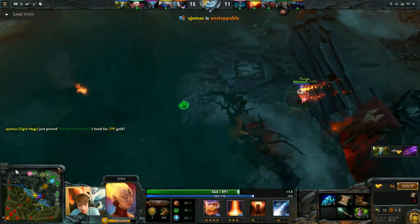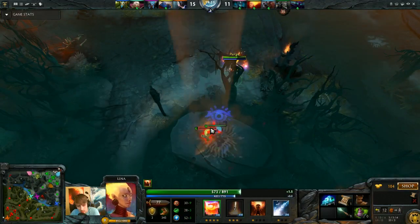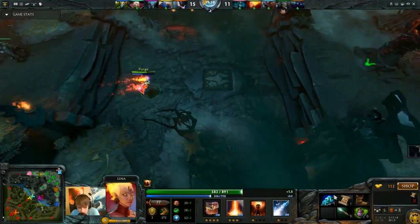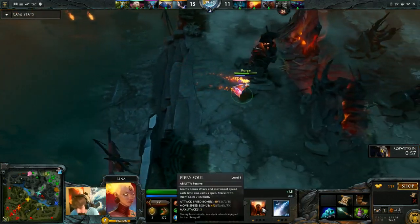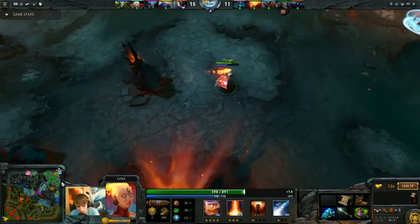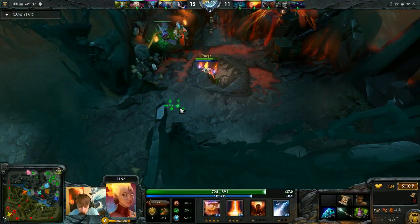Looks like our Batrider is still going to die. This is a really common ward spot if they have a Spirit Breaker - and bam, there it is. I stunned it. I threw nukes for attack speed because I wanted to kill the ward immediately. If you're dewarding and you know they can see you, there's a chance the Spirit Breaker will start his charge. So I threw both nukes to get attack speed, killed the ward, and backed off. Once we regain control of farming areas, the Spirit Breaker can't initiate charges as easily.